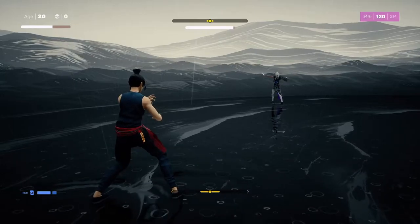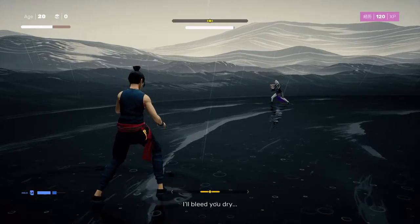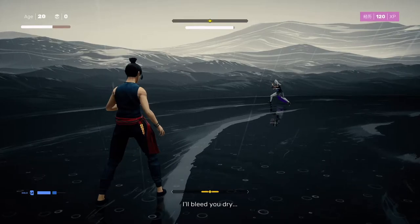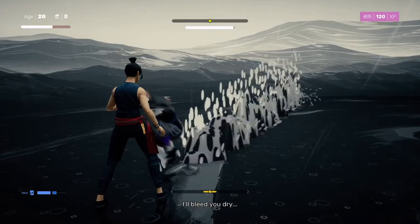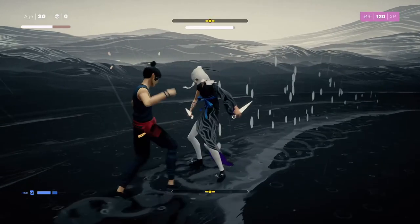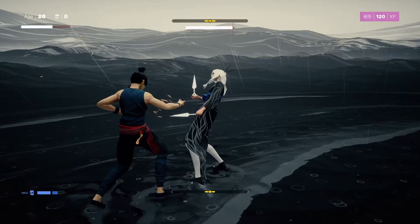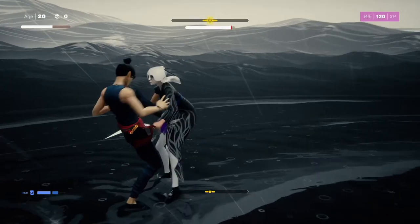When you see her take her distance and do a couple of dashes each way, readying her kunai, watch for a small glimmer of light. Give it a second and she'll come in at super high speed. You can try to parry that — once you get the timing right it's a great move to look forward to. React on the light; if you wait for her to come to you, you're not giving yourself enough time.